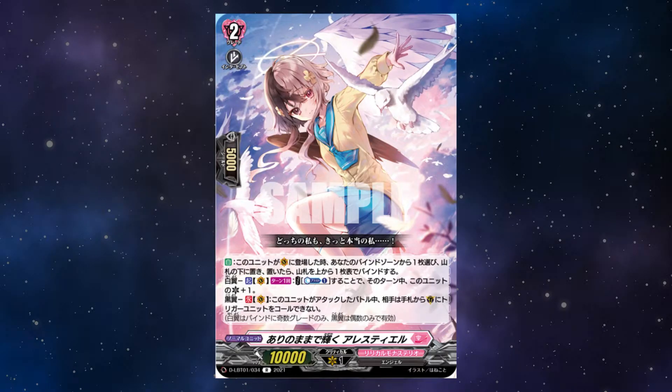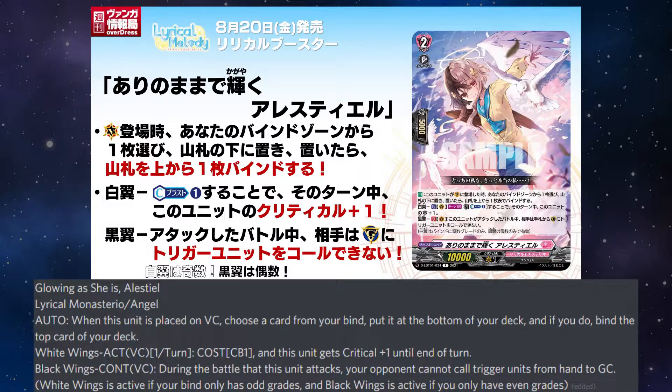Glowing Ashy is an Alestiel. When this unit is placed on the vanguard circle, choose a card from your bind and put it to the bottom of your deck. If you do, bind the top card of your deck. White Wings, once per turn on the vanguard circle: by paying Counter Blast 1, this unit gets plus 1 critical until the end of the turn. Black Wings continuous on the vanguard circle: during the battle that this unit attacked, your opponent cannot call trigger units from hand to guardian circle.